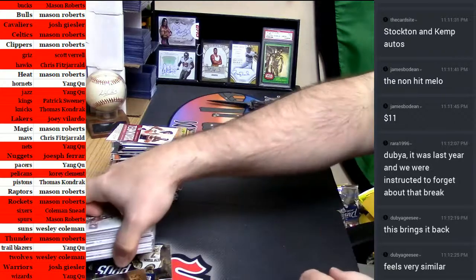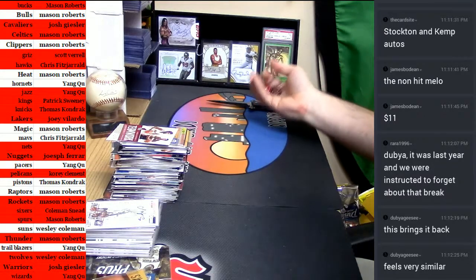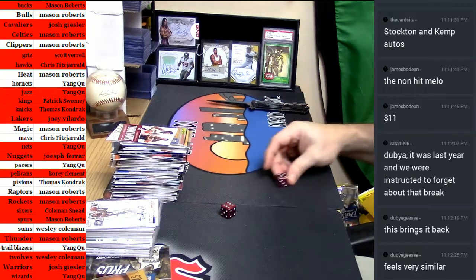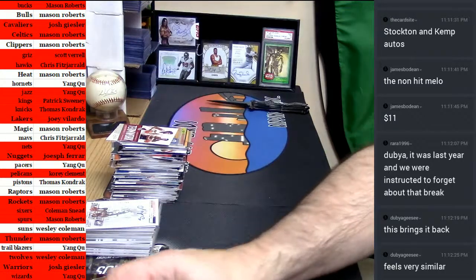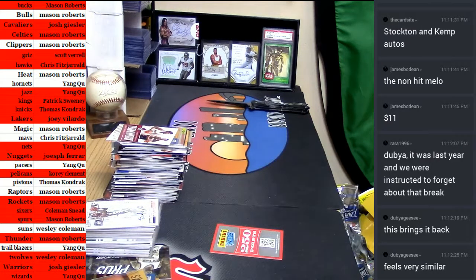Everybody accounted for. Alright, we're going to do two different things. Eleven is going to be our dice — I'm going to do a random for the points and then the random for the flawless spot, same roll.